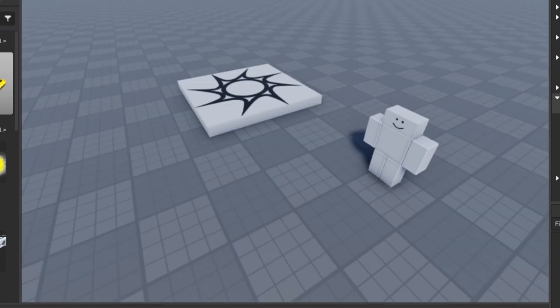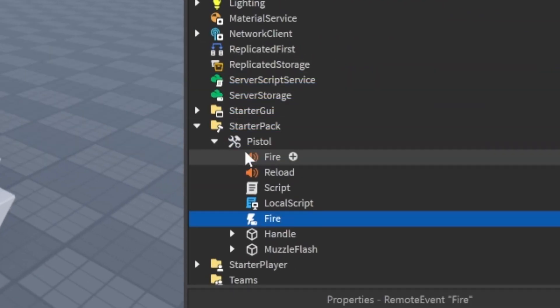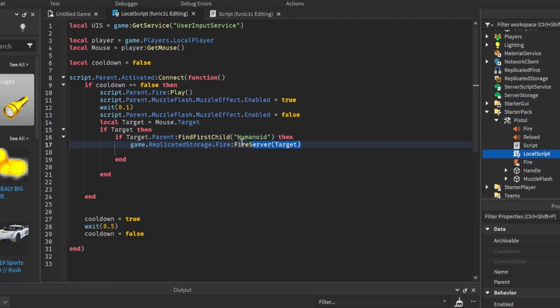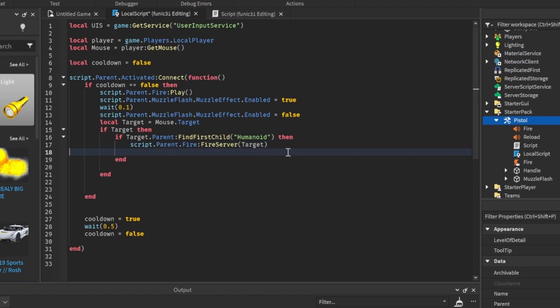The second thing we're going to do is put this fire event into our pistol. We're going to take the local script and instead of `game.ReplicatedStorage.Fire` we're going to change this to `script.Parent.Fire`. What would happen before is that when we would fire to the server it would actually happen for every gun in the game. This will stop it from happening to every gun and only affect the gun that we're holding.